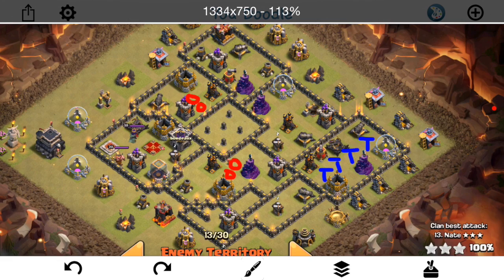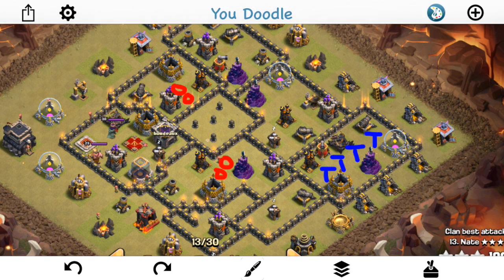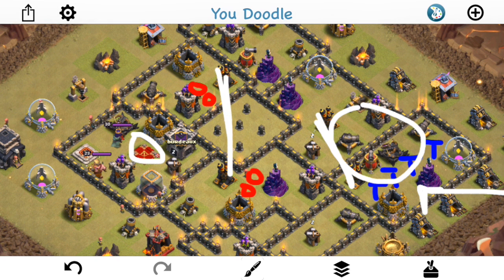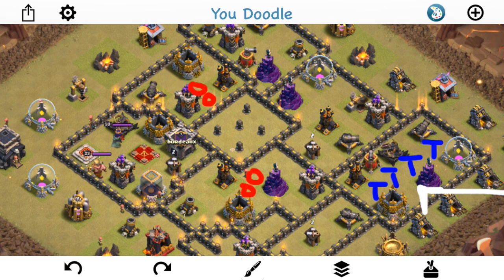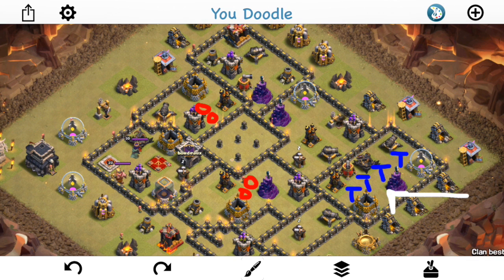For this base specifically, you might think an air attack would be good — I actually was considering this. One thing I was thinking: even if you don't know the Teslas are there, the Queen Walk is a great way to take out Teslas. You could send your Queen in, take out these two air defenses, get all of this with a Rage, maybe lure the CC. There's actually a Lava Hound in the CC. The only problem is you have to take out the defensive Queen somehow, plus these two air defenses are on opposite sides of the base, which is never good — it makes it harder to deploy your air troops. But it is doable. I think you could devise a plan using air troops, especially because the sweepers are in pretty poor positions.